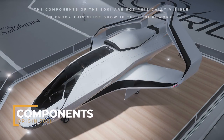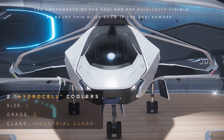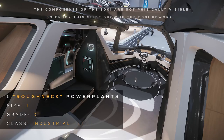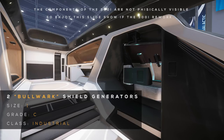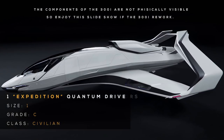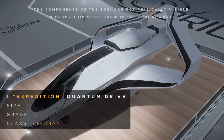Now for the components. The standard components available on the 300i are as follows: two size 1 grade D industrial class hydrocell coolers, one size 1 grade D industrial class roughneck power plant, two size 1 grade C industrial class bulwark shield generators, and one size 1 grade C civilian class expedition quantum drive.